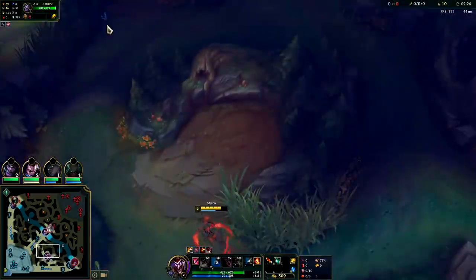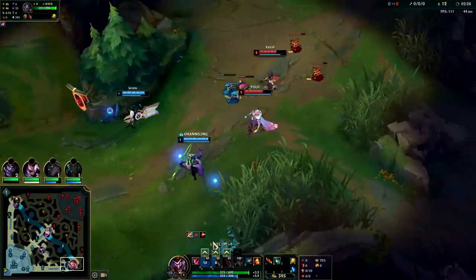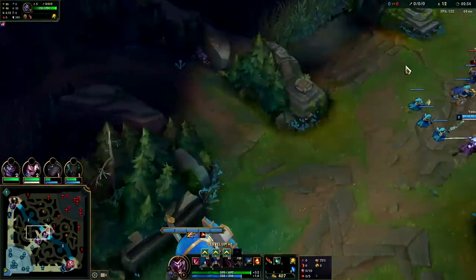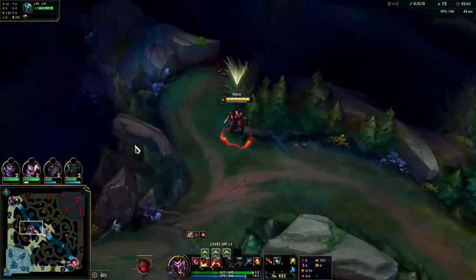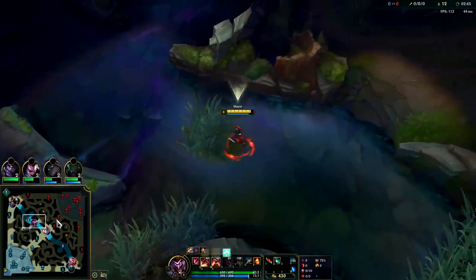Once you get the medium golems down to about an auto attack and a half worth of HP, your box will finish them off — I didn't need to stay as long as I did. I kind of want to invade the Graves. I have a feeling he started on his bot side for the better leash, given that he hasn't ganked top. I can get a ward down here. Yeah, so he didn't invade my jungle, so he most likely started with his bot side.